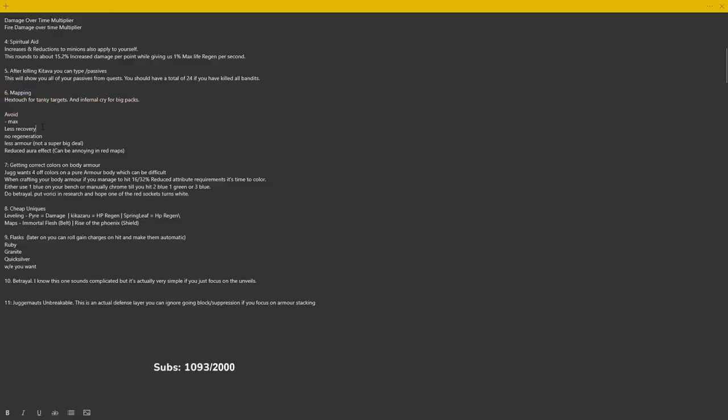As for what map mods you want to avoid: I would recommend avoiding minus max and less recovery, although less recovery in white tier maps is not really a big deal. Remember that as your map tier gets higher — white maps, yellow maps, red maps — the modifiers that roll on maps increase in power. In the very early game, less recovery, less armor, and reduced aura aren't a big deal, but as you get further your defenses become more mandatory. No regeneration is obviously something we won't run, but I think that only shows up in red tier.